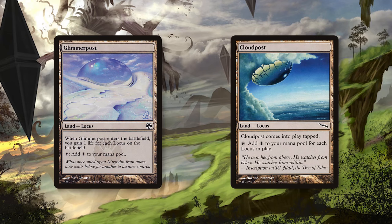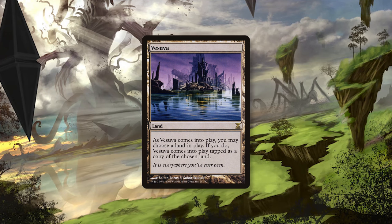With a playset of each of these lands, we quickly become aware that that is only eight posts. The other four come from a playset of Vesuva. Vesuva has a unique ability to come into play tapped as a copy of any land on the battlefield, meaning all 12 posts are now present. The downside is that it does come in tapped, but because copying a Locus Land gives you extra mana from Cloud Post anyway, it basically adds mana right away, making it an excellent include.